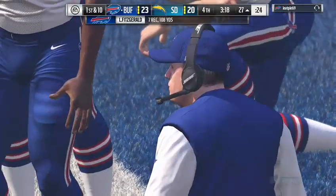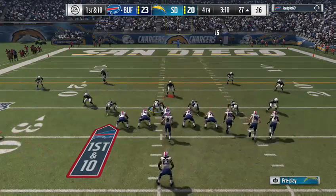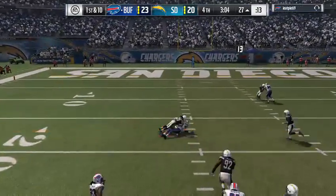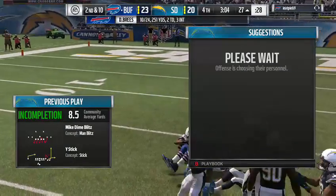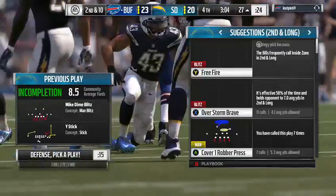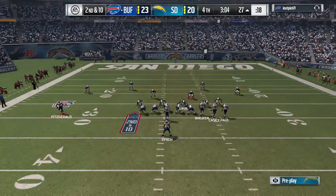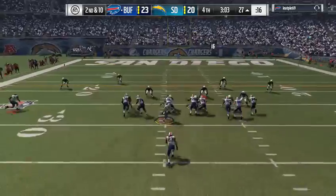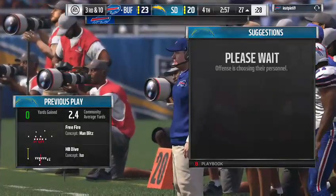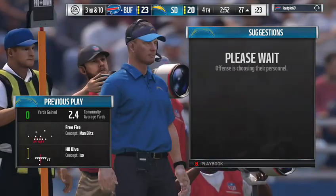That first-down pickup is going to leave a mark — the defense really needed to stop them there. So frustrating defensively, you're a play away from getting the football back, and now they've got to find a way to create a turnover. After watching him drop that slant, here's a give to Lynch — looking for a seam but finding none — back to the line of scrimmage, no gain on the run. Third down coming up.